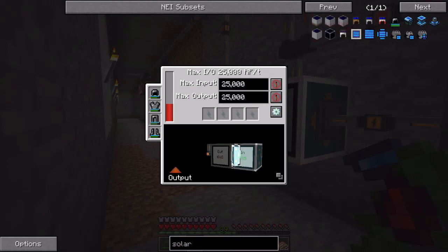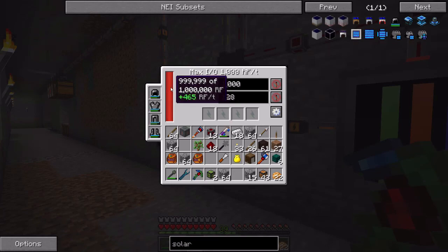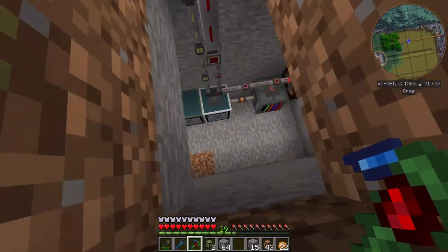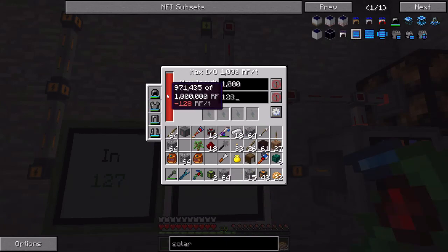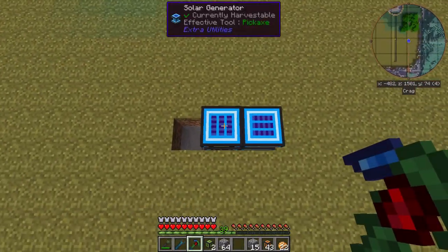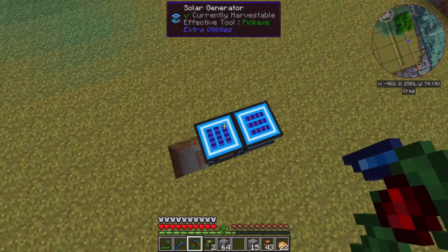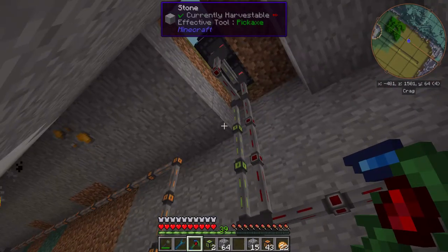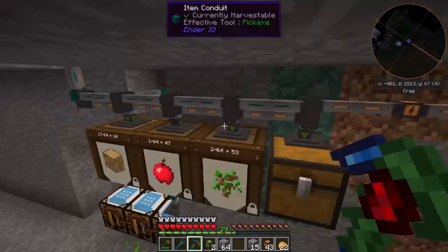Let me temporarily configure this one to just shove all of its power into this basic capacitor — maximum RF is 1,000. This should fill up. I need to make sure those buffers up there get full, so I might want to create a few more solar generators — probably not a bad idea, so the buffer totally exceeds the night drain and I have some to spare. I probably also need to start on another farming station.